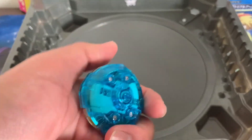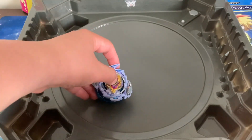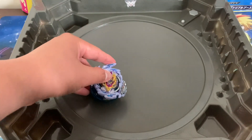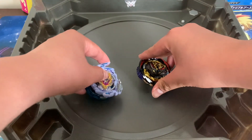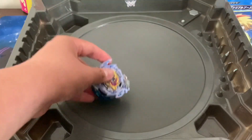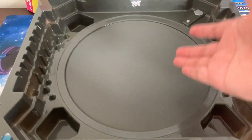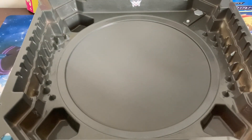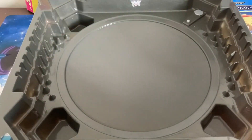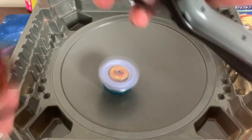Today I have a wacky shot combo - it's Rage Longinus 1D. Basically, when shot activates during the battle, it jumps up and the bay becomes taller. My idea is if Longinus gets a good vertical hit and then shot activates, the bay would go flying. We'll do it in the standard stadium first because you guys said the shot driver is better there. Make sure you comment, like, and subscribe - let's get started!